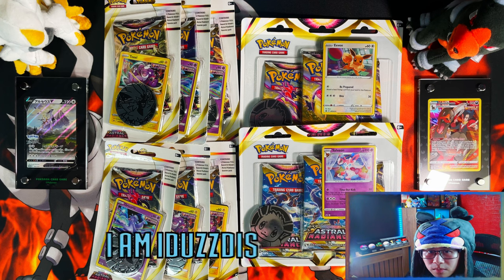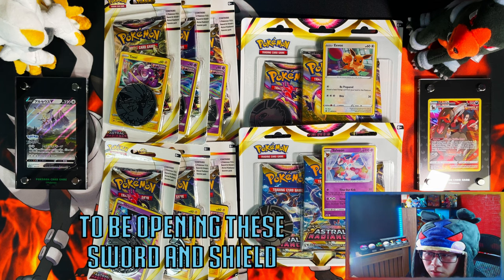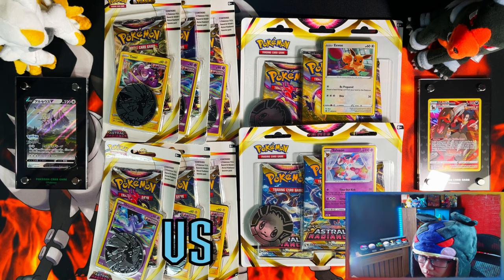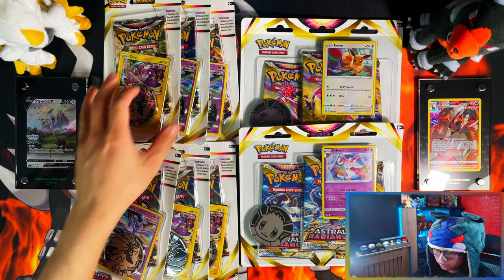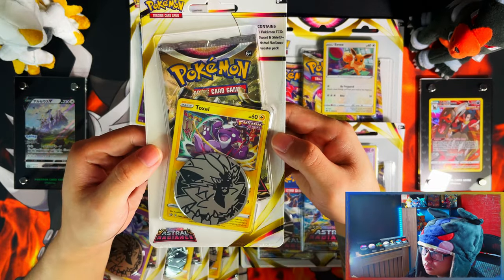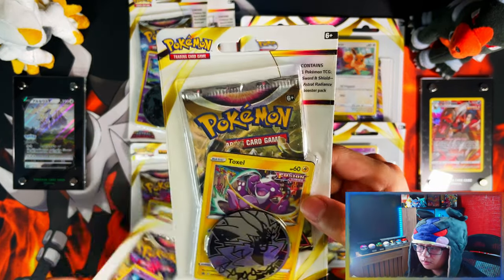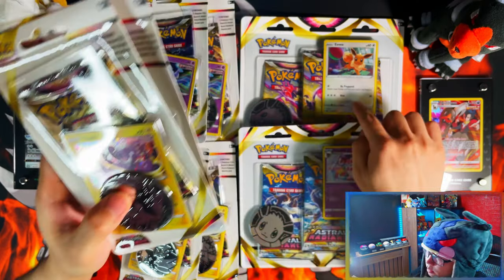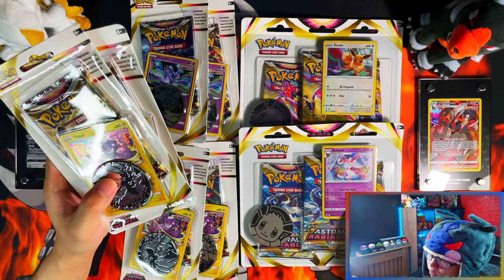Hello ladies and gentlemen, I'm Anathas. In today's video I'm going to be opening these Pokemon Sword and Shield Astral Radiance Checklane Blisters versus the Triple Belt Blisters. So we have a Toxel Checklane Blister, an Oricorio Checklane Blister, an Eevee Triple Belt Blister, and a Sylveon Triple Belt Blister.